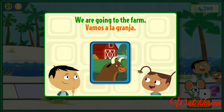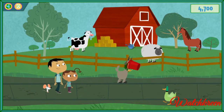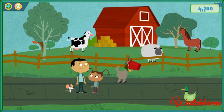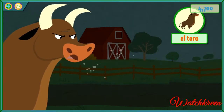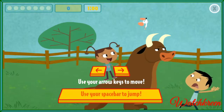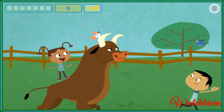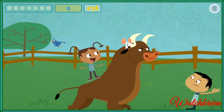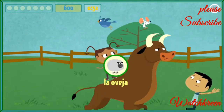We're going to the farm — Vamos a la granja. Use your arrow keys to move left and right. Use your space bar to jump. See how many stickers and stars you can get before time runs out. Watch out for birds! La oveja.